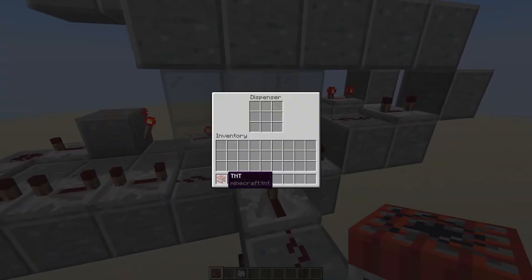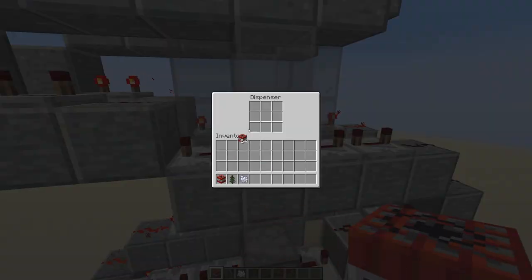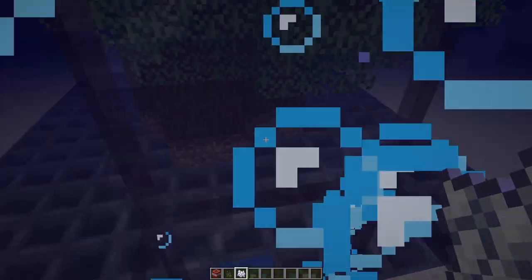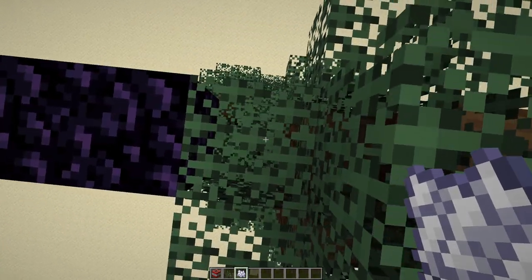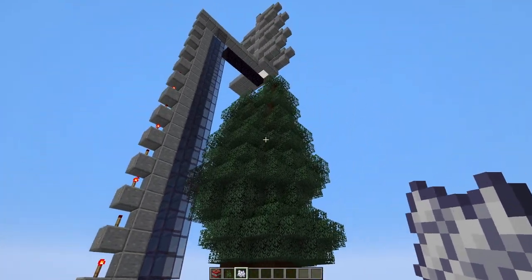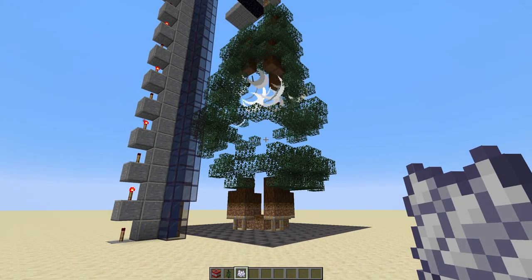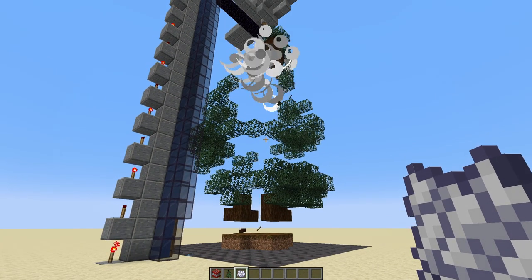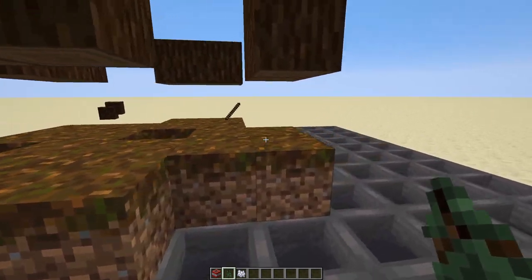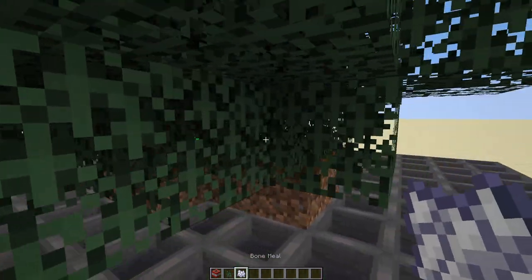That really leaves us with only one more thing to do: test the farm on camera. Fill your dispensers up with TNT. Then go ahead and plant the trees, make them grow, take the bubble column up to the obsidian platform, walk along and drop down through the farm, fall into the farm, get pushed out, take a few steps back so as not to get caught in the blast — and off it goes. The pistons under these blocks are there to push the pieces of wood up so you don't need to clear the farm out — simply start replanting and go again.